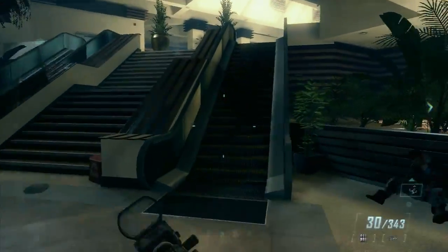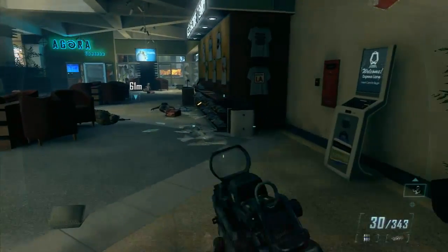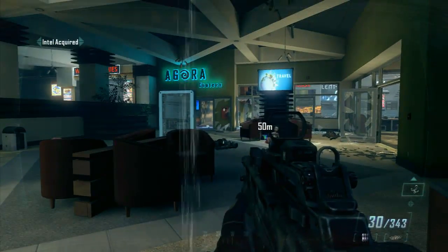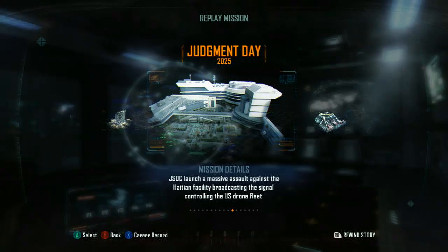And then when we go to the mall, we can either go down the middle or go through the mall — so obviously we're going to go through the mall. Go up the escalators, and it's on the right here on some shelves with some t-shirts.